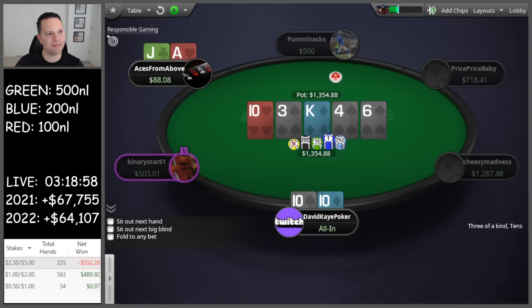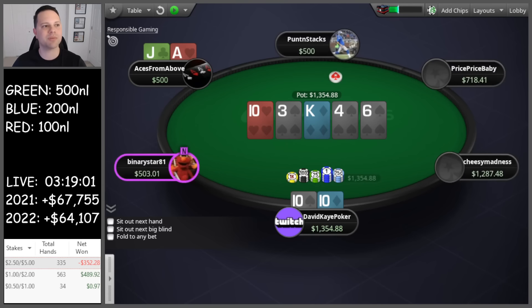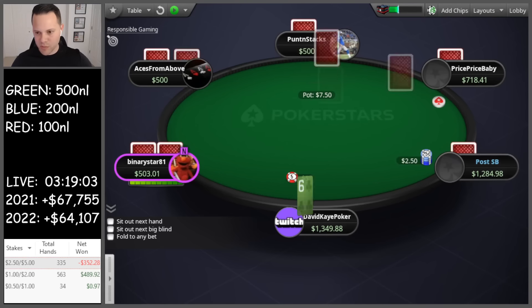Ace-jack for the bluff — missed their gut shot. Perfect. Tens good, scoop a big pot there.